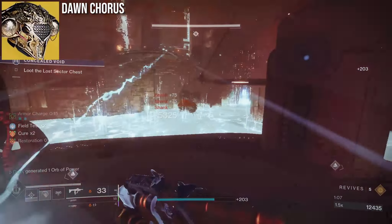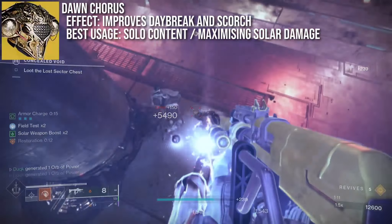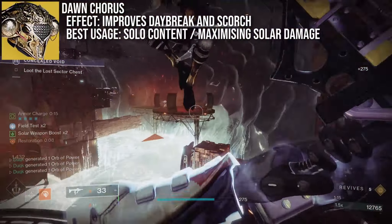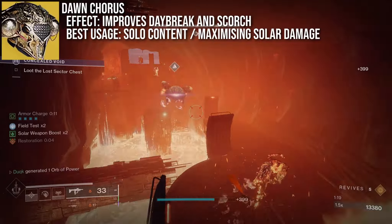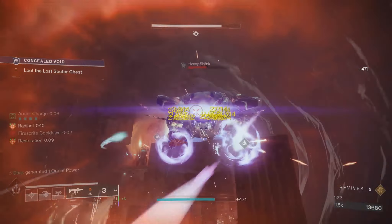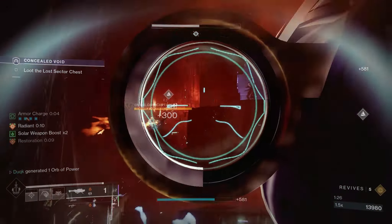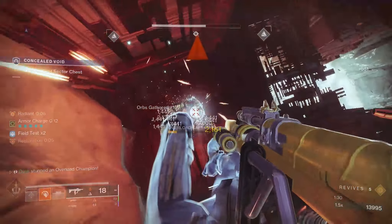The first I want to cover is Dawn Chorus. A common theme of Solar Warlock is to use the Well of Radiance in pretty much any situation — even if you don't want to, your teammates will probably say otherwise. Truly born to Daybreak, forced to Well. But Dawn Chorus breaks this trend by offering a huge boost to the Daybreak super, as well as massively increasing Scorch damage.